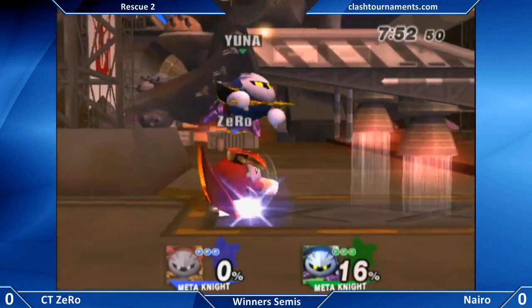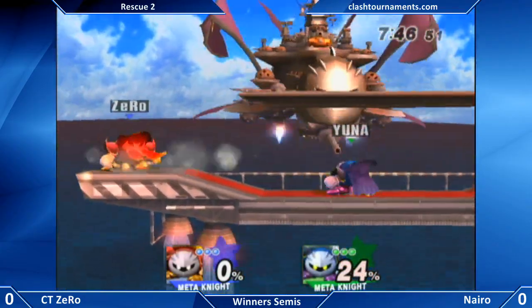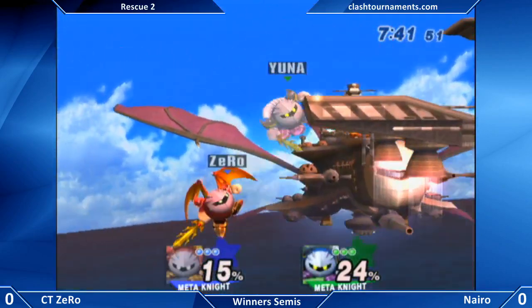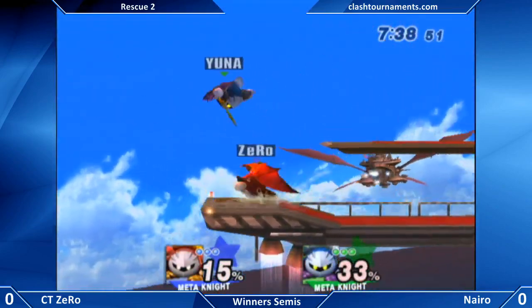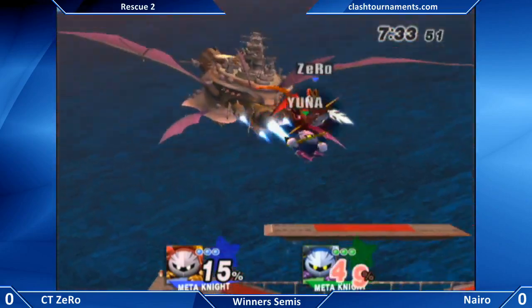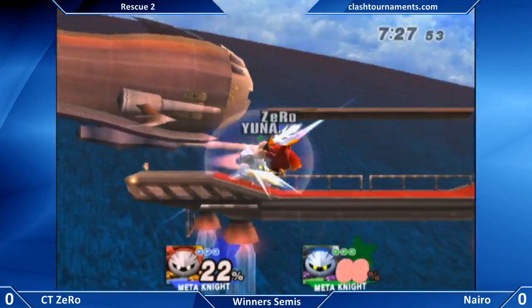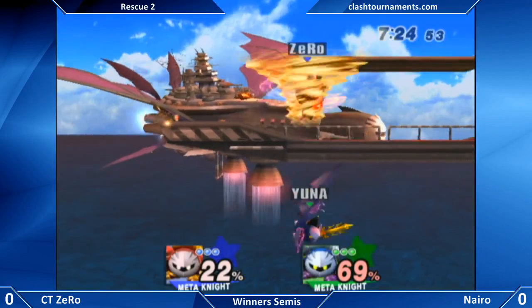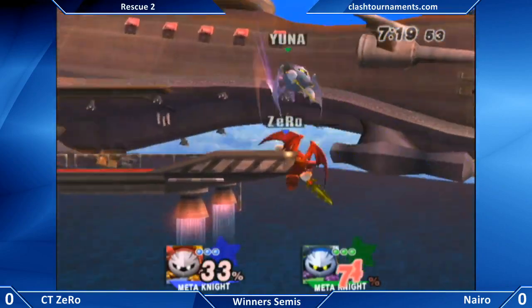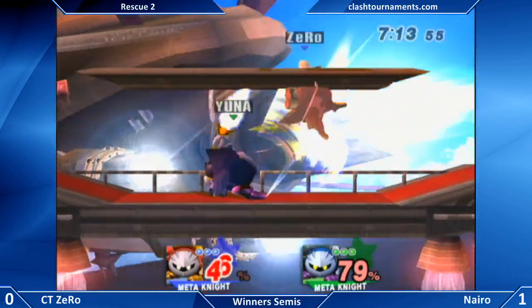I think Naira didn't have enough respect right there — when he tripped he rolled forward or stood up, basically not rolling backwards. That showed disrespect for Zero, because Zero dashed across the stage with the mindset of punishing that trip. Naira was like, 'No way you can punish this trip from across the stage,' and lo and behold Zero didn't directly punish the trip but he made something out of it. He realized Naira wasn't going to have access to all of his options, made the aggressive play, and was rewarded for it. Naira really should have had more respect — he should have said, 'Wait, that Metaknight can make something out of this.'